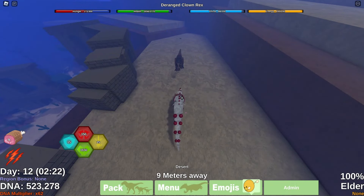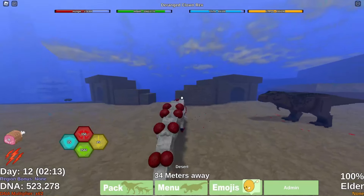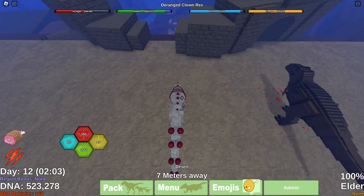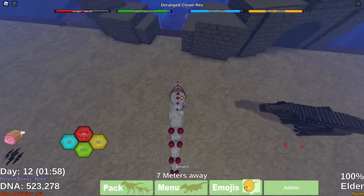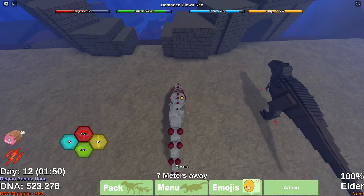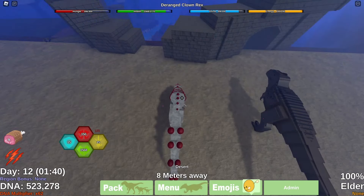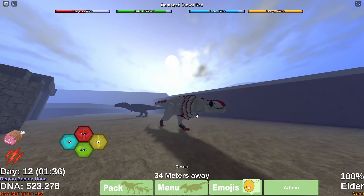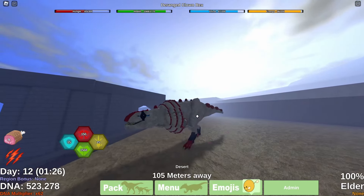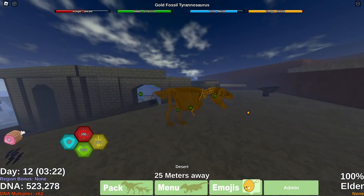It's only about one step difference on base range. Now side boxing — that was like three or four steps right there. As cool as Deranged Rex is, there's a reason you don't see these things around anymore. They had their heyday with Frosted Rex around 2019. If you want to see these guys at their greatest, you're gonna need a time machine.